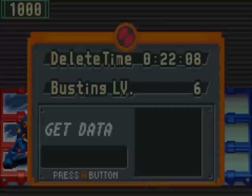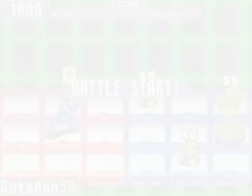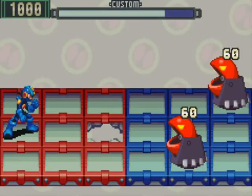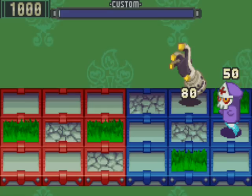Next up is Gutsman, the NetNavi of Dex Oyama. While he might not be the brightest NetNavi, he definitely has a lot going for him in the power department. You do not want to be on the wrong end of his Mega Gut Stop. When summoned, Gutsman pounds the ground, breaking all panels in front of him, and sends 3 shockwaves forward, each doing 50 damage. Version 2 shockwaves do 70 damage. It should also be noted that Gutsman's shockwaves do not travel across holes. With version 3, Gutsman's shockwaves do 90 damage.